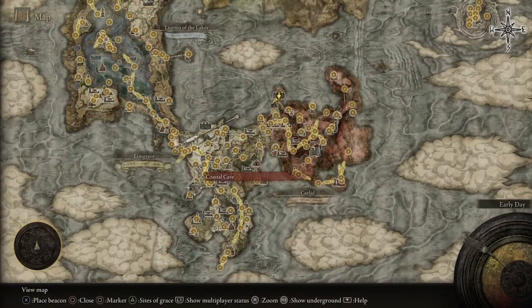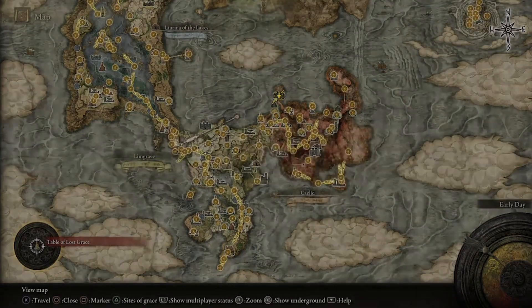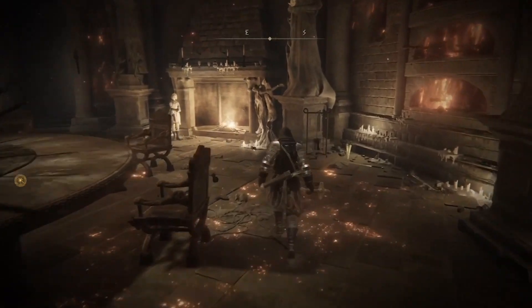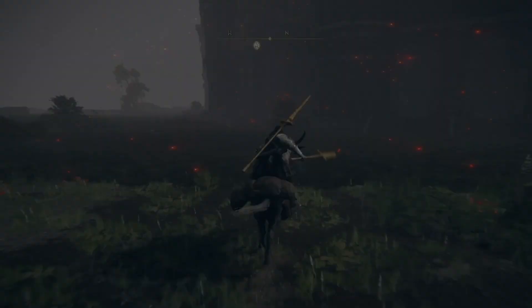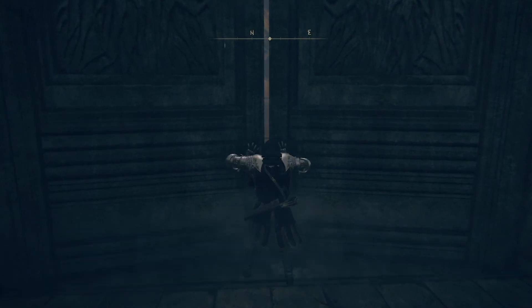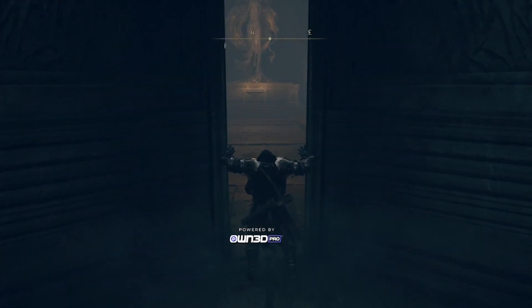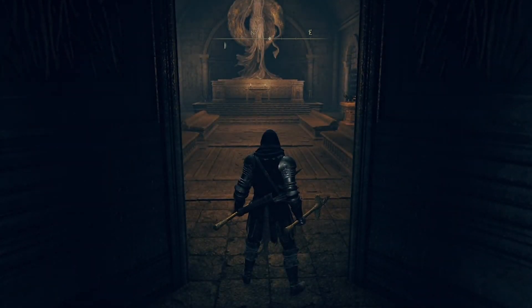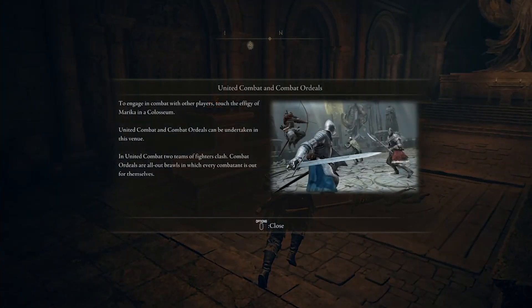It is worth mentioning that after opening the door to these coliseums, you can use the Statue of Merica at the Round Table Hold next to the fireplace to enter the arenas as well. The first coliseum the player would naturally come across in the game is in Limgrave. Upon entering and approaching Merica's Statue, we find two separate combat modes: Combat Ordeal and United Combat.